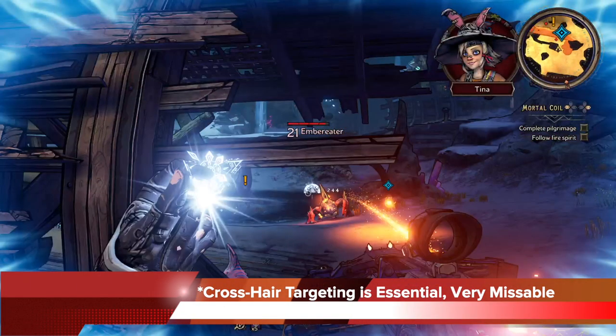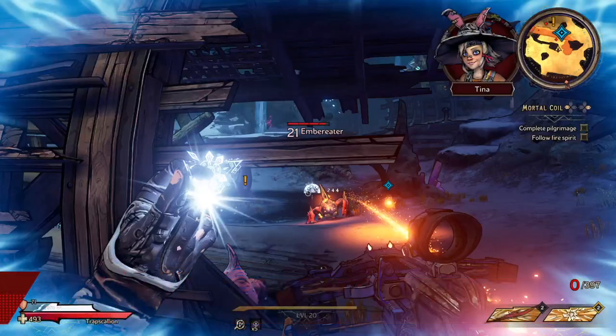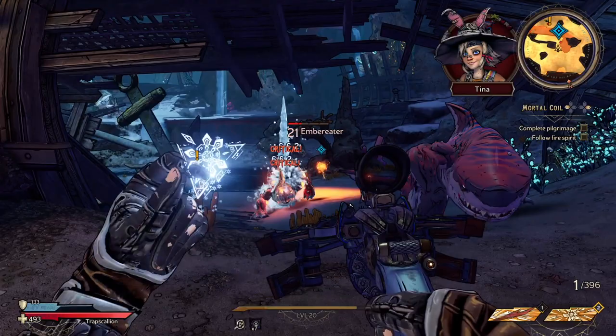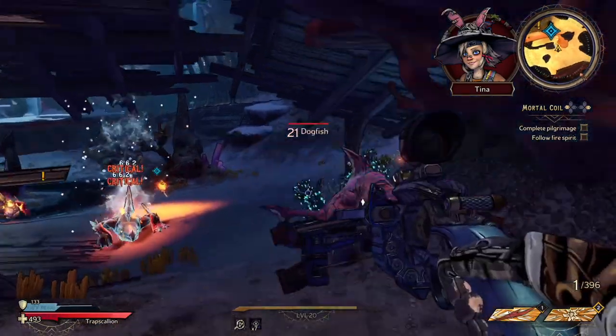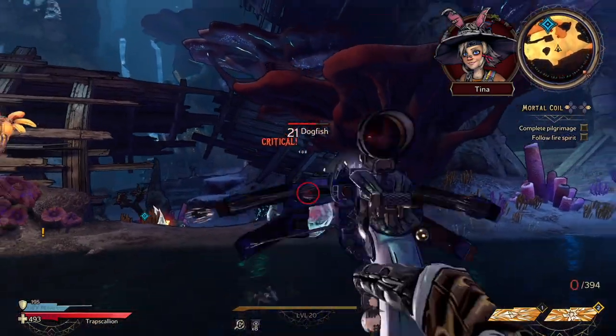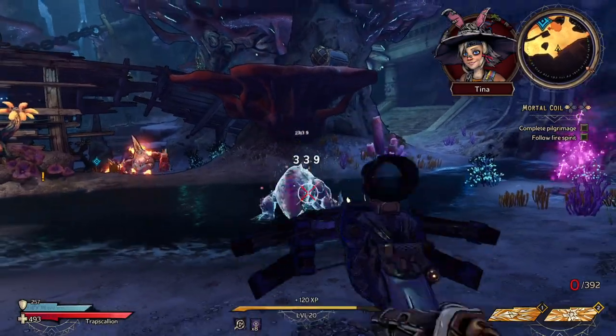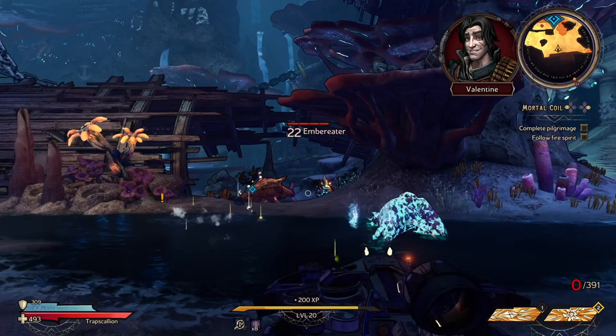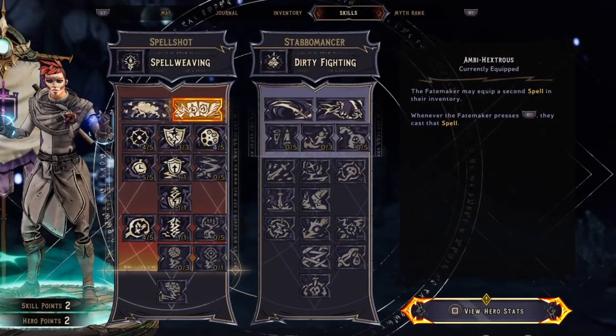Crosshair targeting is essential with the ice spike spell because it's very missable. You can see I missed the first one, so make sure your crosshair is on the target you want to cast it to. And the hammer you see flying around — that's from the hammer shield. I'll go into detail on how to further take advantage of that later, but for now you also want to add another spell if you can.